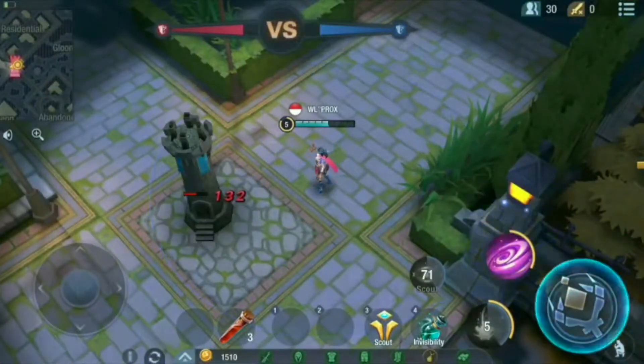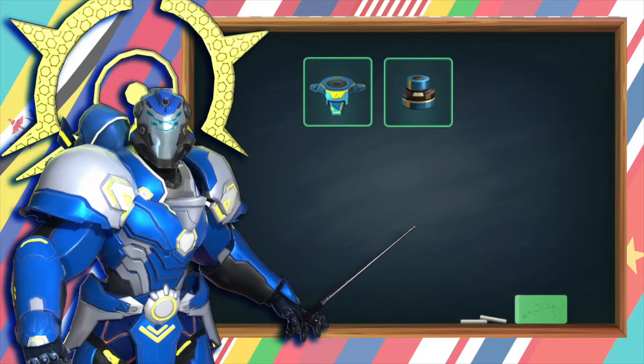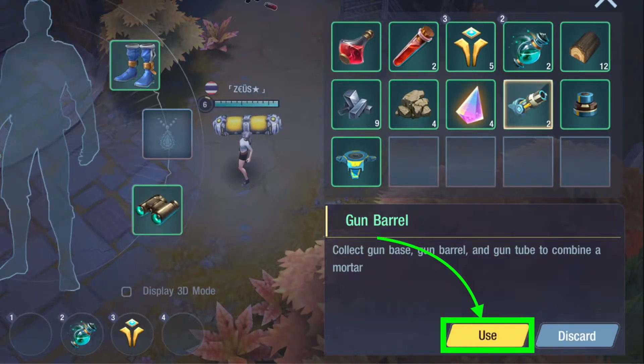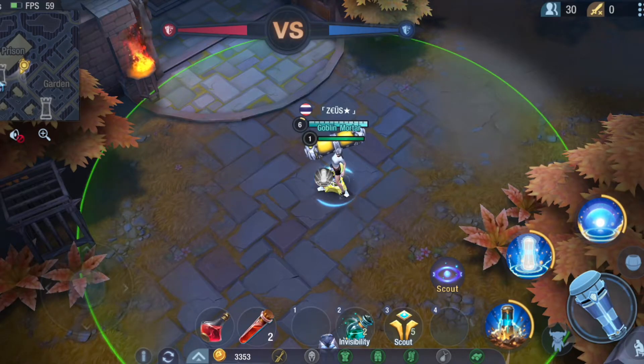A tower can be damaged and demolished by either normal attack or skills. The second group is the items used for making a mortar, which includes mortar base, mortar core, and mortar barrel. You can find them from looting mobs. To make one mortar, we need one mortar core, one mortar base, and one mortar barrel. When you make a mortar, please make sure that your bag isn't full. Remember that one player can deploy only one mortar.